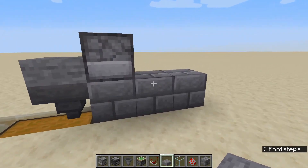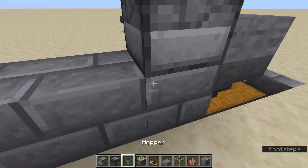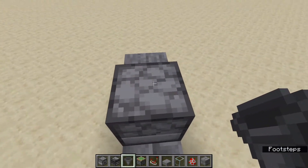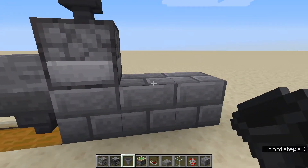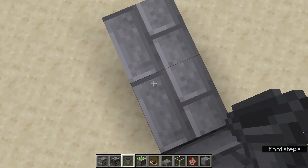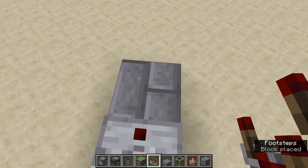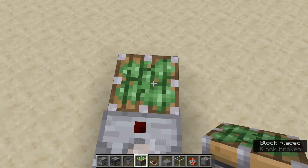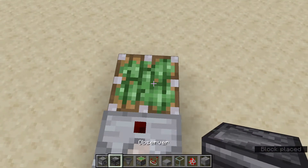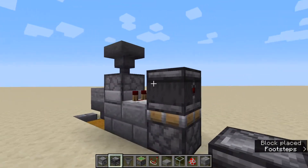Both of these designs will shoot multiple eggs if multiple eggs go in at the same time. These are not really my original designs, but I like to use them because I like to put a lot of chickens in. Other designs will not shoot all eggs — they'll shoot the first one and leave more in there — but these will shoot as many eggs as go in.